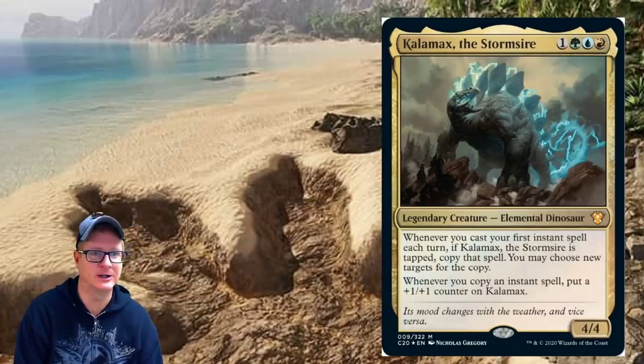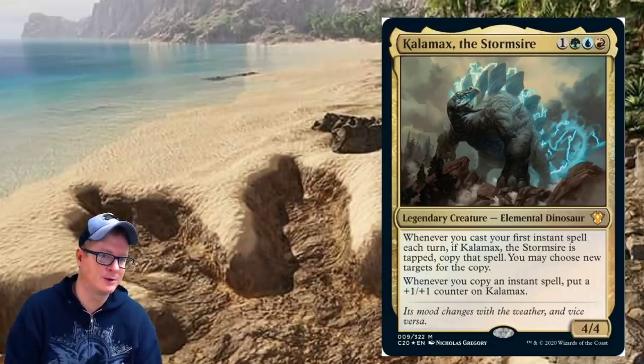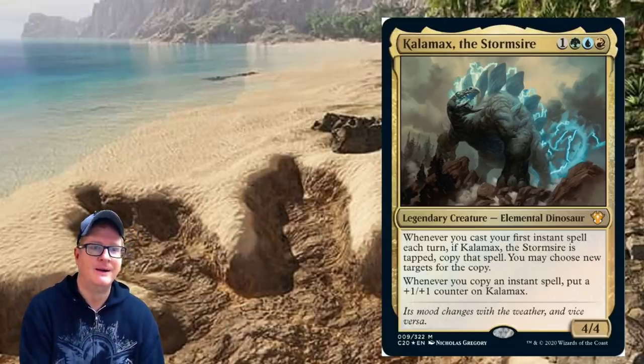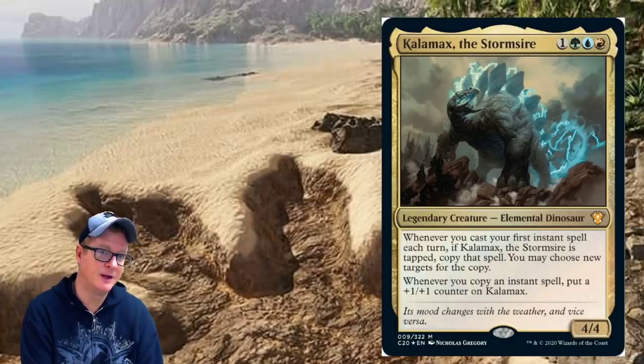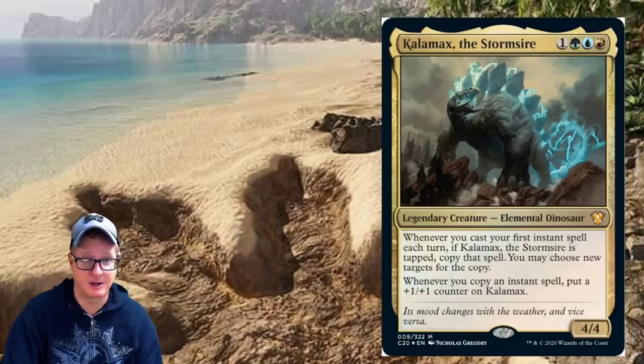Calamox the Storm Sire — cool art on this guy. Four-drop legendary creature Elemental Dinosaur. Whenever you cast your first instant spell each turn, if Calamox is tapped, copy that spell; you may choose new targets for the copy. Whenever you copy an instant spell, put a plus one/plus one counter on Calamox. It's a four/four.